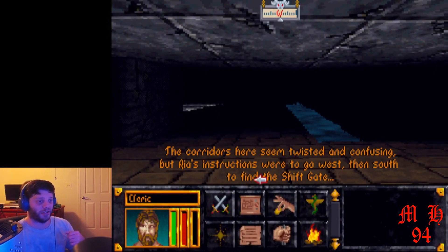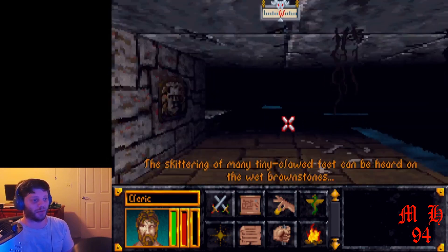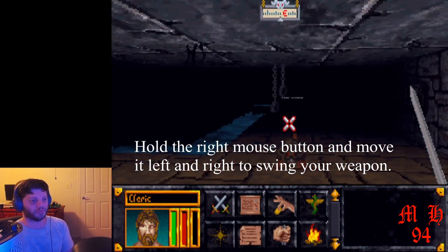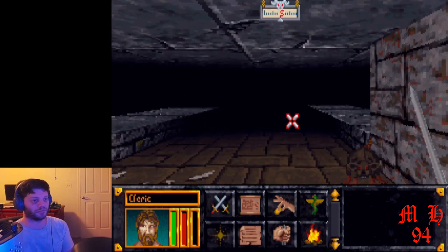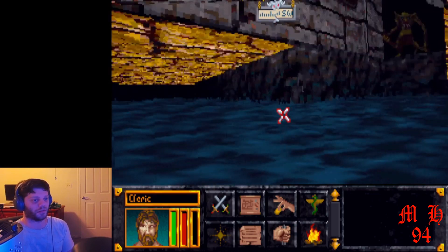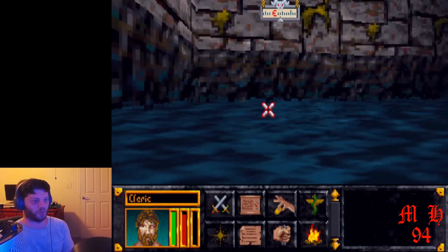The text down here is actually instructing you on where to go — you're going to want to go west, then south to find the shift gate. You're going to want to push the A key to actually bring out your weapon. I'm going to avoid the water because being in the water will make you vulnerable — you can't pull out your weapon or anything.